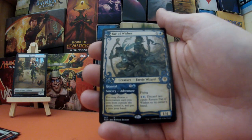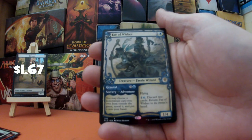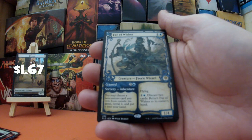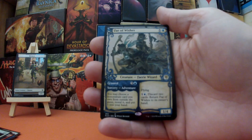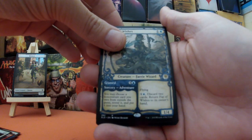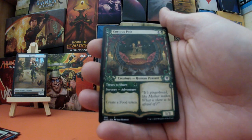Oh hello — we got Fae of Wishes, absolutely fantastic! That's so good. Fae of Wishes is a rare Faerie Wizard, a 1/4 — a beautiful looking showcase card. Seriously tough with that one.